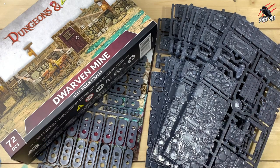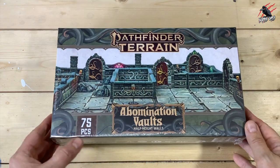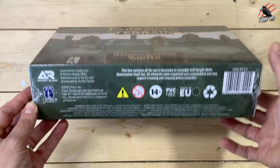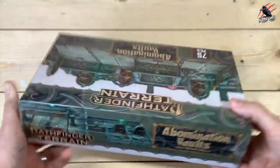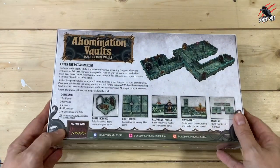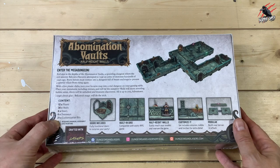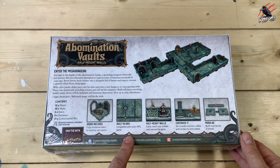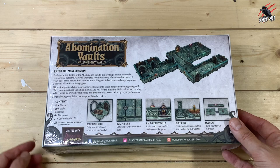So that's all the contents of the Dwarven Mine. Let's have a look at the Abomination Vaults next. This is the Abomination Vaults — there's some different branding here, as this is the Pathfinder-specific terrain done in conjunction with Paizo. So this is specific for an actual player guide — you can play the Abomination Vaults Adventure Path and use this in it. It's going to make a lot of sense with the iconography and everything. You've got floors, walls, doors, doorways, and customisation bits. And just like with the Dwarven Mine, it's all customisable and modular too.